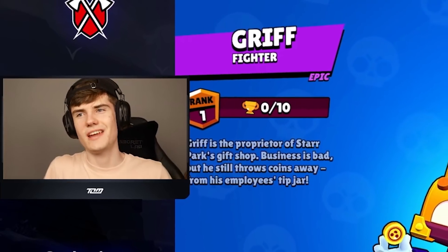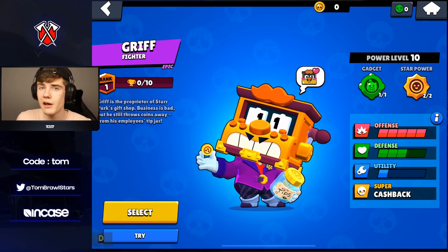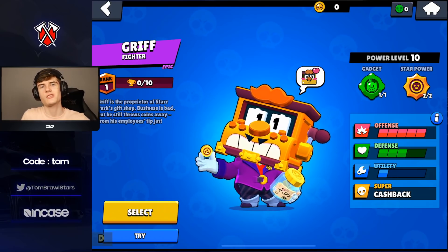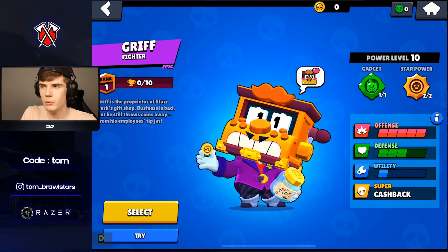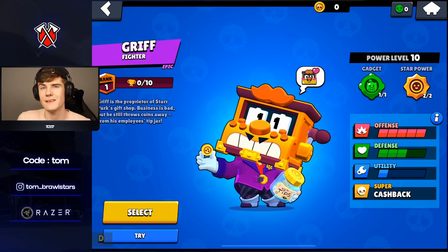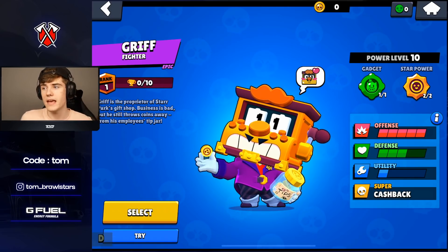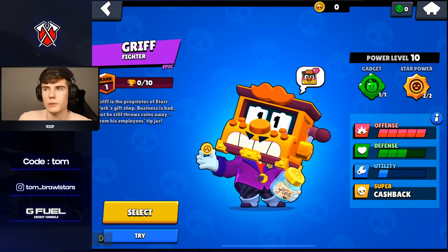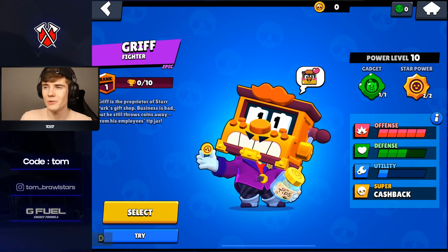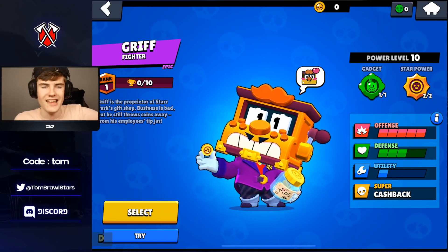Welcome back to the channel! Huge shoutout to everybody who subscribed — we are now at 50k on the Toxic Tom channel. Next stop is 100k, so make sure to subscribe if you haven't already. Today we're taking a look at the new brawler Griff, coming into Brawl Stars through a challenge, so he'll essentially be free if you're good enough. Big shoutout to Supercell for giving me early access to show you guys the new brawler and the new update.